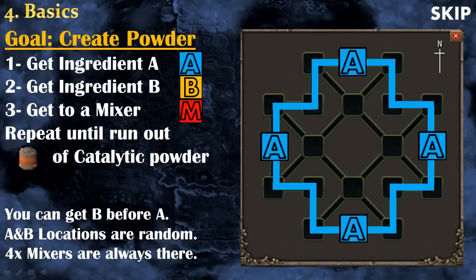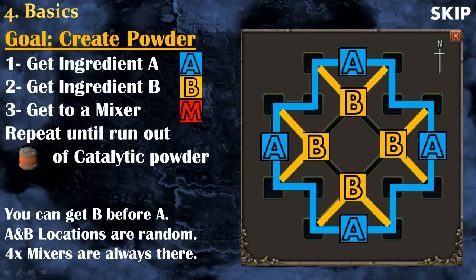Every round, ingredient A will spawn randomly in one of those four spots — north, south, east, or west — and you will need to get there to collect the ingredient. There's also another type of pattern inside this blue ring, which I will call the yellow pattern. This is where ingredient B will spawn, but there's a little trick with them: sometimes the path will be blocked, so there are at least two ways to get to B and you might need to go to the other one.